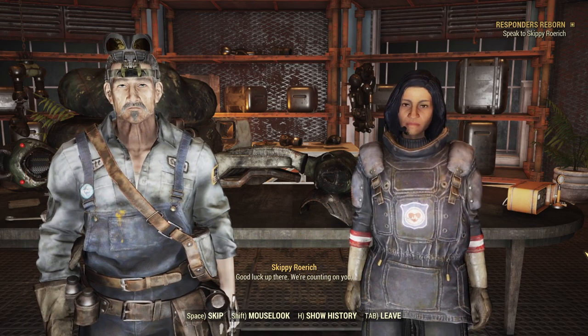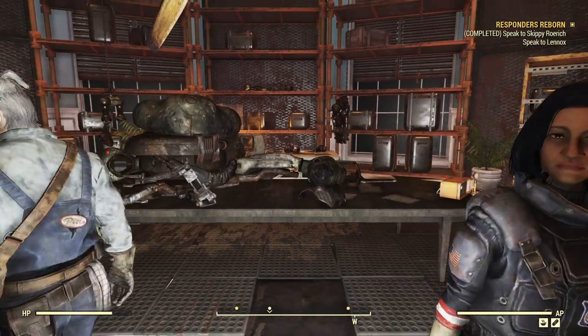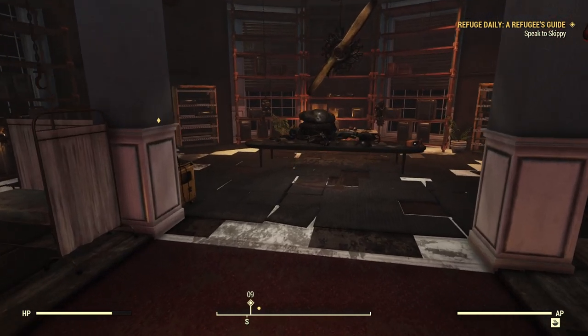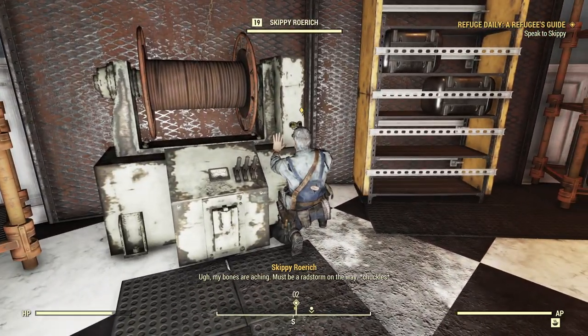Skippy's now referring to the other Refuge Daily that will come up if you're not doing Code Blue. This is probably a good time to take a look at that one. Skipping on a little bit later, we're going to have a look at the other Refuge Daily that Skippy will give us if you're getting one off him instead of off Rucker.